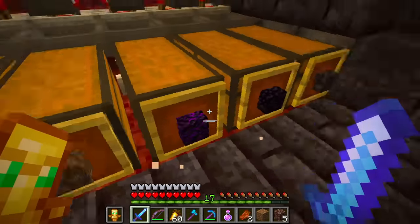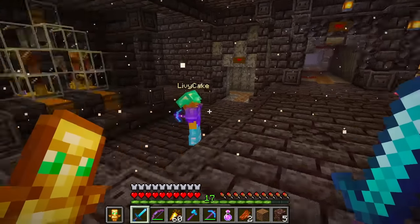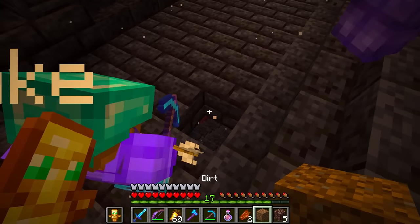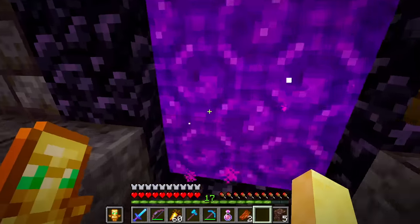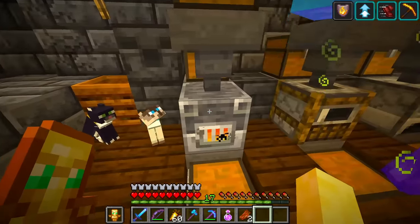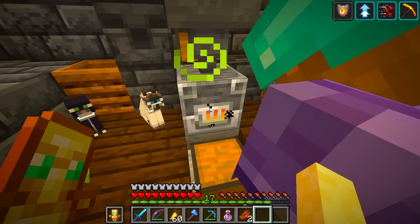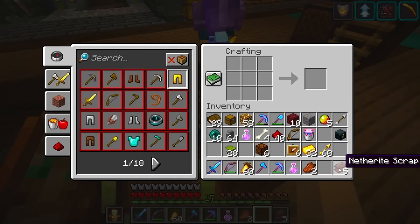There's one right here. I think I broke something - we could just put a little piece of dirt right there so that we don't fall. Let's head back to base. The next step is we smelt it, so we're going to put it into our little smelter right here. And it's going to turn into the netherite scraps right here. Now that we have the gold and we also have the netherite scrap, we turn it into the netherite ingots.